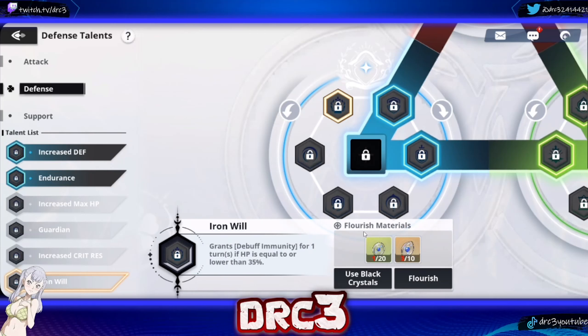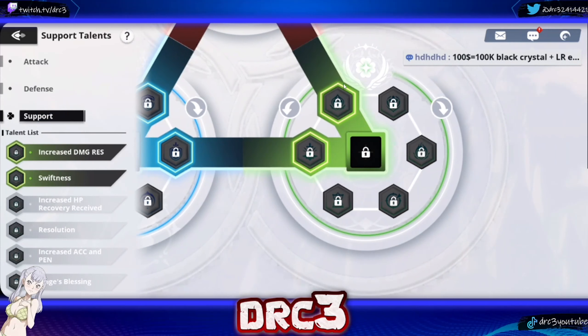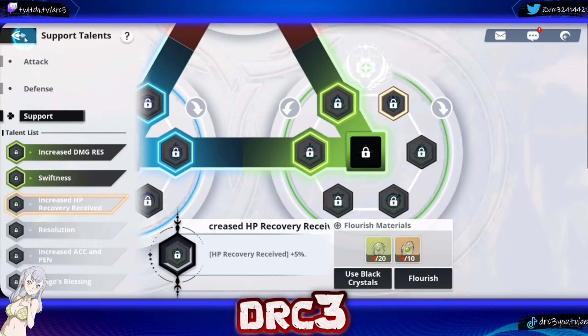Debuff immunity requires being below 35% HP, which is not great. Crit resist is okay but not necessary since Licht isn't really meta anymore. For support talents, the only one you really want to run is swiftness, because Yami's whole kit is about getting his special over and over and silencing enemies. It grants SP plus 1 when he has less than 2 SPs at the start of a turn, which is really nice. You also want damage resist plus 10% as your other support talent.